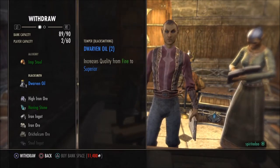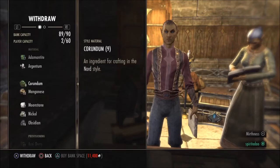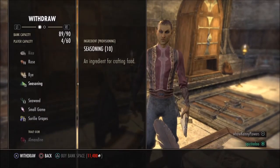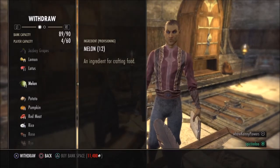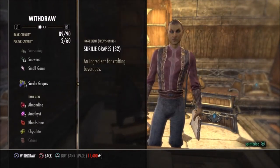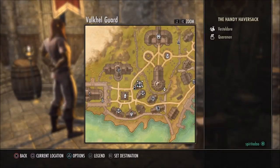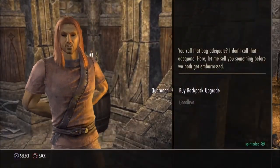There's also a guild bank if you join a guild. Your individual bank items are shared between all your characters — my bank is at 89 of 90 capacity right now. You can dump items into the bank to free up your inventory. Another great feature: when crafting, the game will automatically use ingredients stored in your bank without you needing to withdraw them first, which makes life a lot easier.